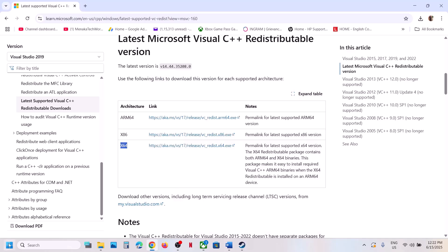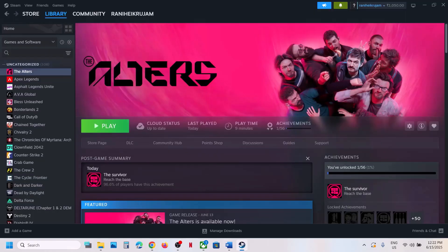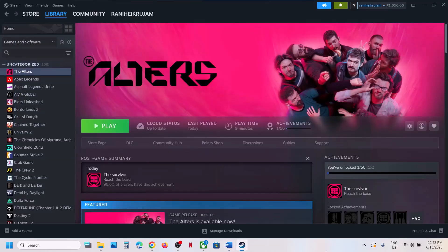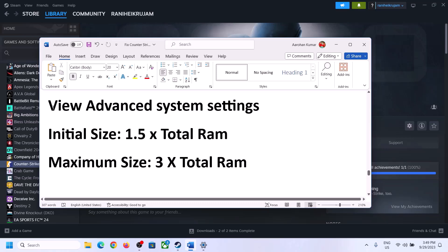Once both versions are installed, close the windows and restart your computer. After the system restart, launch the game.